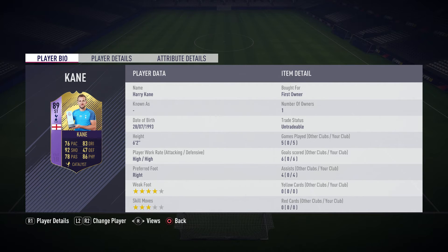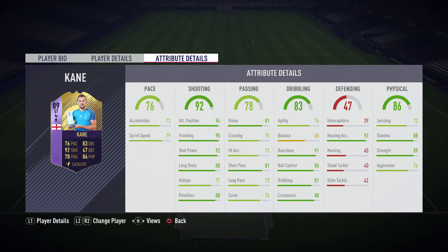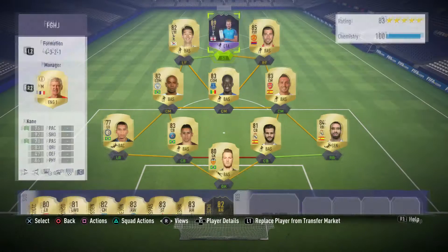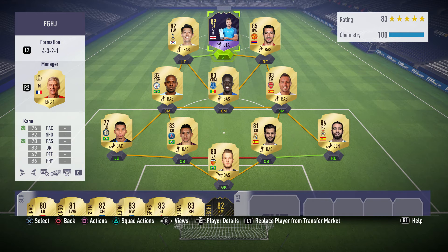And here we have Harry Kane himself — he is absolutely amazing. I think he got six goals and four assists in the five games we played, as you'll see on screen. Probably the best striker I've used. His in-game stats: overall shooting 92, shots 92, 76 pace, 86 physical — he is a beast. Stick a Catalyst or Hunter chemistry style on him and he'll be even better — about 84 pace with Catalyst, 85 or 86 with Hunter. Definitely double-check that before you apply it.